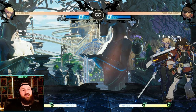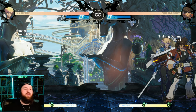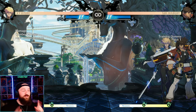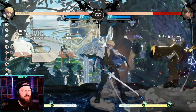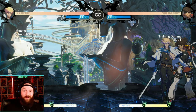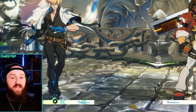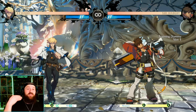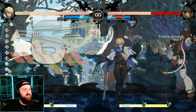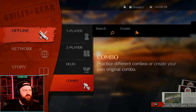A cool mechanic in Guilty Gear Strive is the wall break. Do enough damage bouncing your opponent against the wall and they'll latch onto it in a stun position, allowing you to hit them again, breaking the wall and triggering a map transition to a new stage. This gives you a positive bonus — you can see the tension gauge filling up faster with arrows, making you more aggressive. Wall breaks are also a great time to do a free Overdrive since they can't block it.